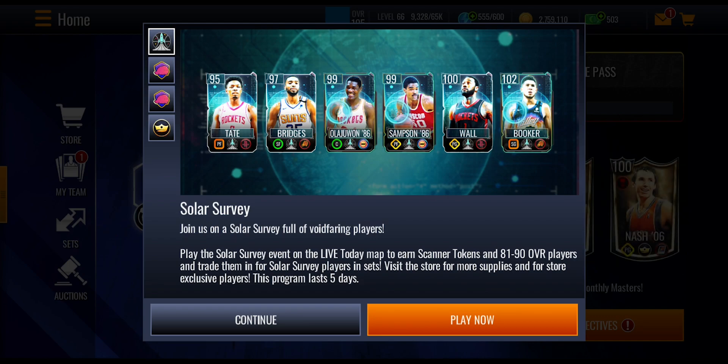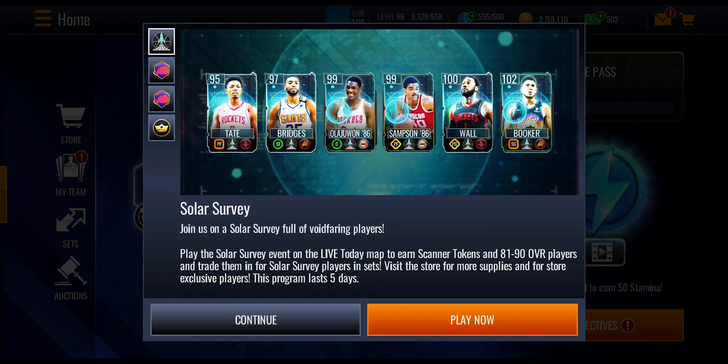You've got 102 Booker, 100 John Wall, 99 overall Storm Masters in Samson and Hakeem, then a 97 Mikael Bridges and a 95 Tate. Those are all the players you're going to get from this promo.